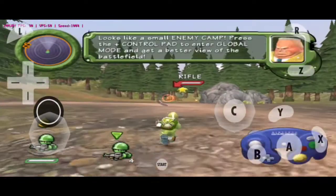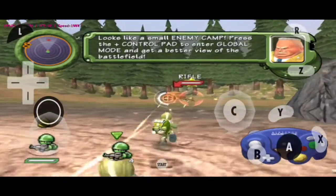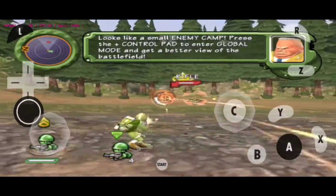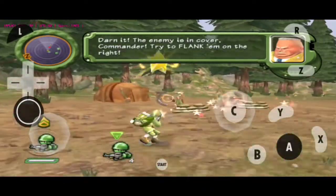Looks like a small enemy camp. Press the plus control pad to enter global mode and get a better view of the battle. Darn it, the enemy's in cover, Commander. Try to flank him on the right.